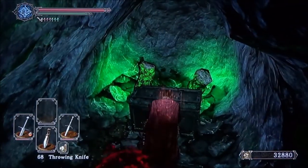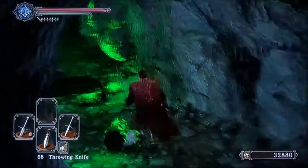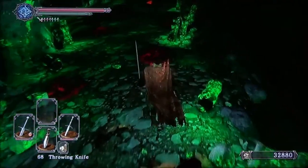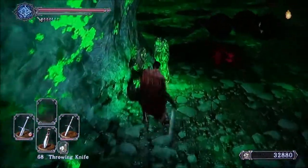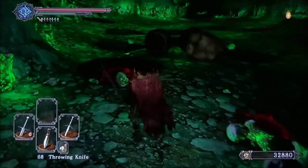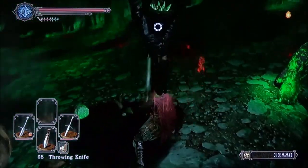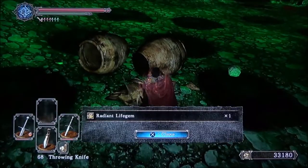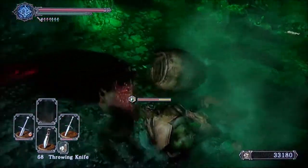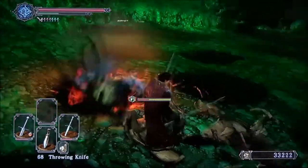Here you can farm these guys. Each set of oily pools up by this first bonfire, and some farther down, will respawn at least 10 to 13 times each playthrough. Out of all that I think there's a grand total of seven or eight of these guys between all the pools. If you farm them 10 to 12 times you're talking about 70 to 90 chances to get a large titanite shard or chunk - definitely worth farming. And of course if you have a Rusted Coin or the Gold Serpent Ring that raises your chances even further.